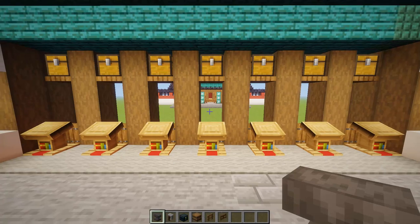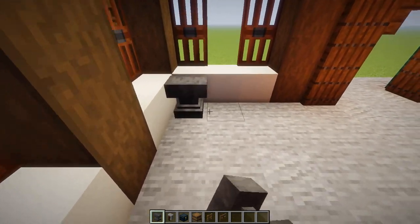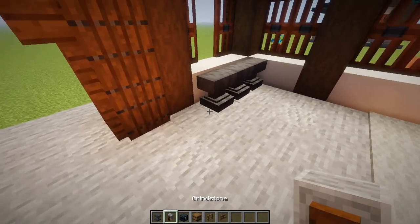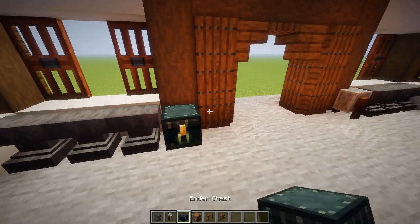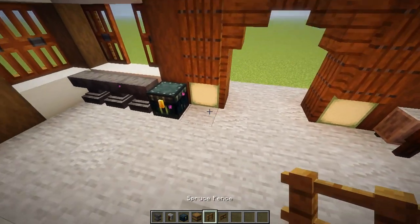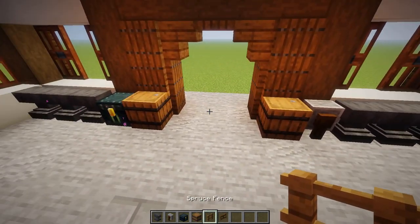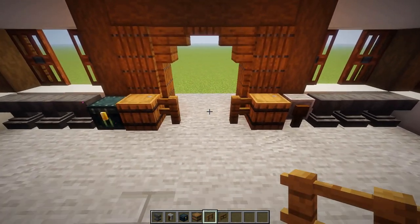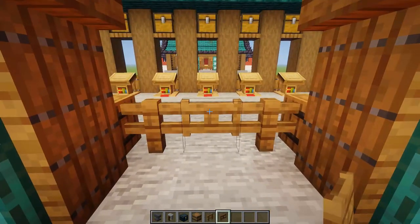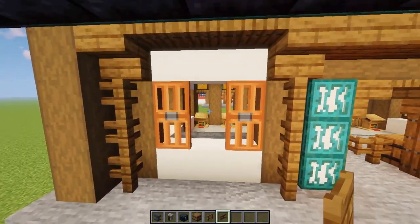Let's decorate the inside with equipment. Place three anvils in front of each side window, a grindstone on one side, and an ender chest on the other. Knock out the bottom two spruce trapdoors and place a barrel on each side. Add a fence gate at the entrance to stop mobs from running in — connect a fence to each side of the barrel with a fence gate in the middle. If the outside area is fully spawn-proofed you won't need this, but if not, put the fence in and add that extra window.